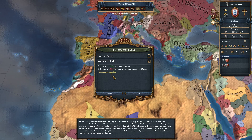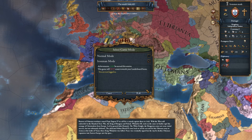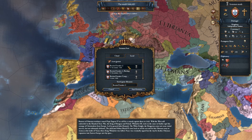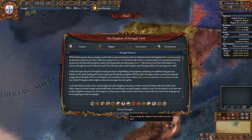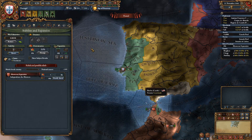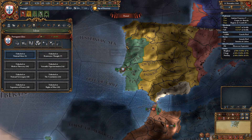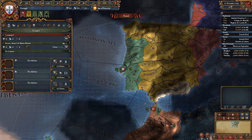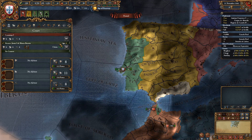As we load into the game, you will see that my ruler and heir have 666 stats and I have all these new ideas, traditions, and ambition — while still being an Iron Man with achievements available. I have about 14 years of 666 from the Regency Council of Portugal, and then however long this heiress lives.